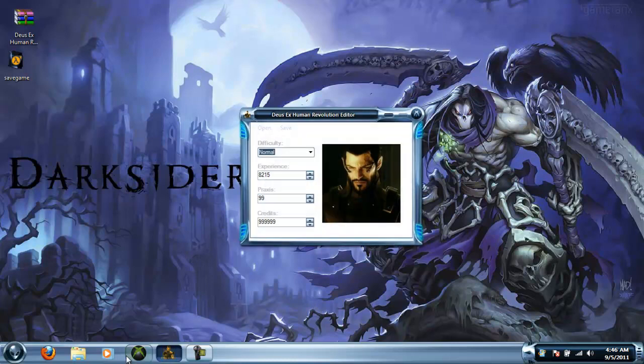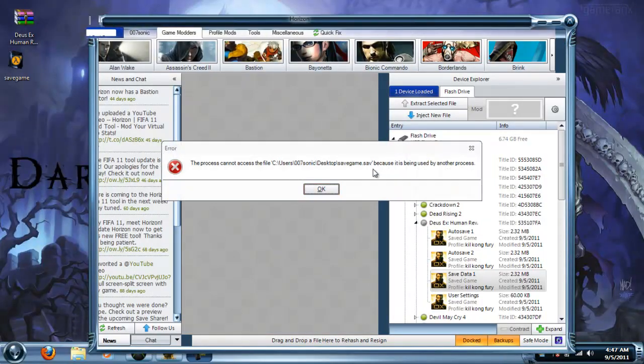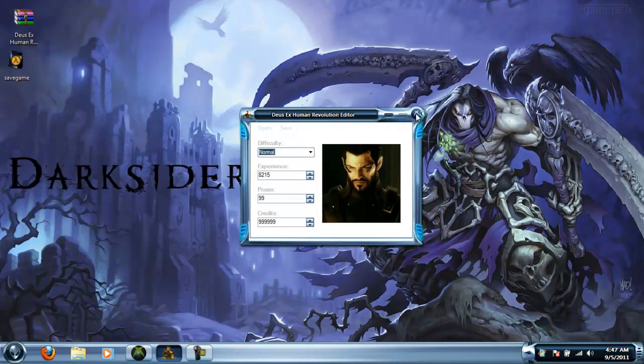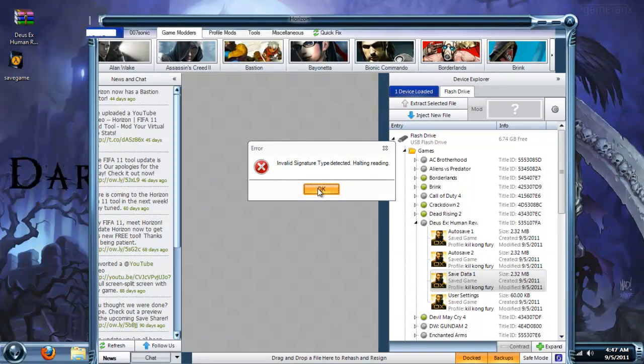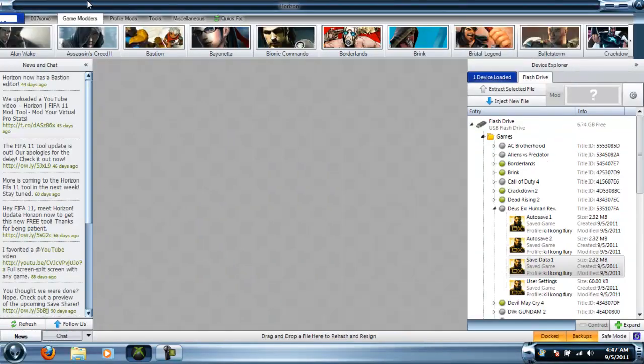You want to go back and press Save — file saved — and close out of that. It looks like it's going to take a long time to close. Whenever it does close, you're going to go back into Horizon and drag in the save. It's a little different with Horizon — you just drag in the save — it's still being used because I just grabbed it.